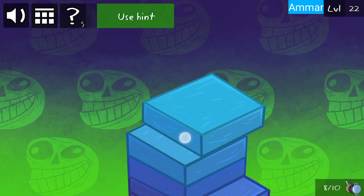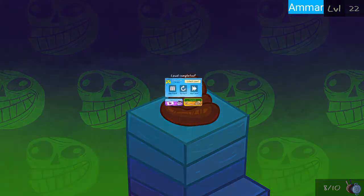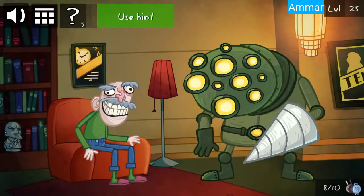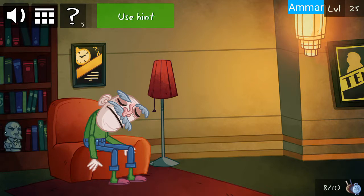Touch and hold. First click on the old man. Now slide the robot outside and then slide him again inside.